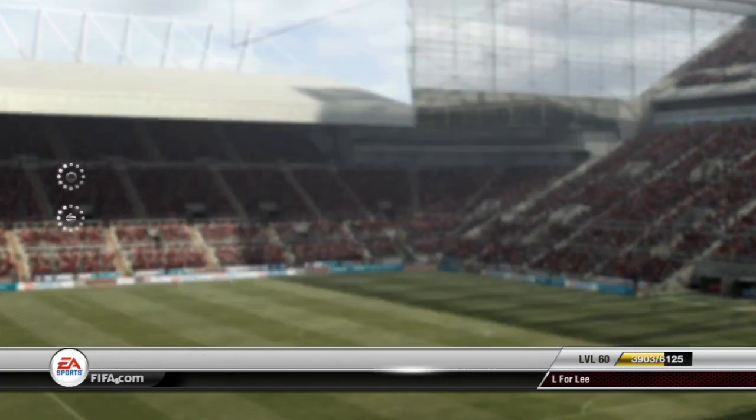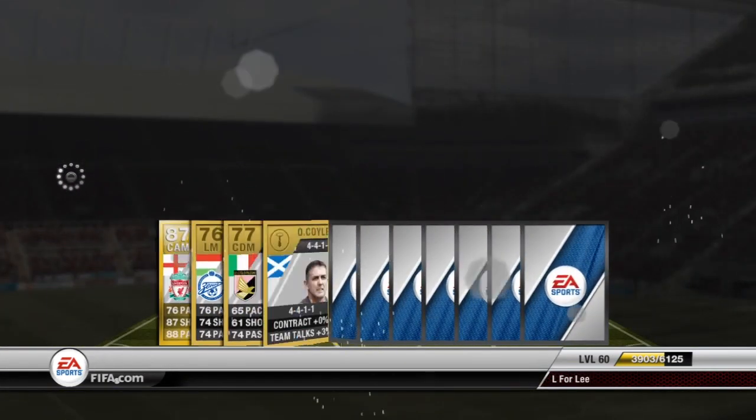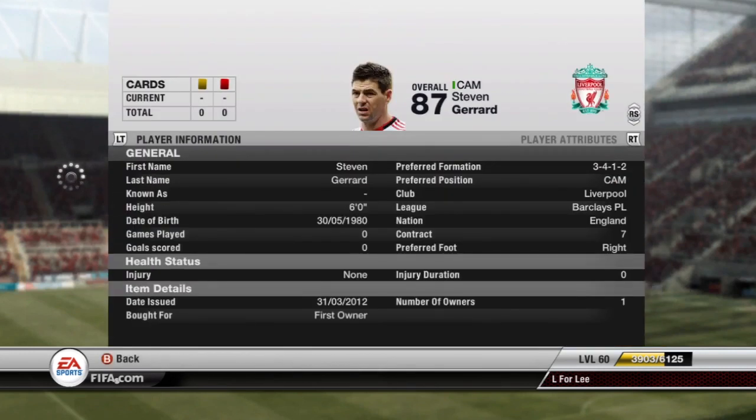We open our pack — and if any of you watched my video last night you'll see what I get. Bang — Saving Gerrard, absolutely insane! Considering the best player I've got apart from Gerrard is actually cool, and I must have spent about 400,000 coins in packs — I just couldn't believe it, the controller stayed down for about half an hour. That's been it — I'll bring you more of these tournaments. Hopefully the criteria will be better because just having four clubs was quite easy to win. Please like, subscribe and see you later.